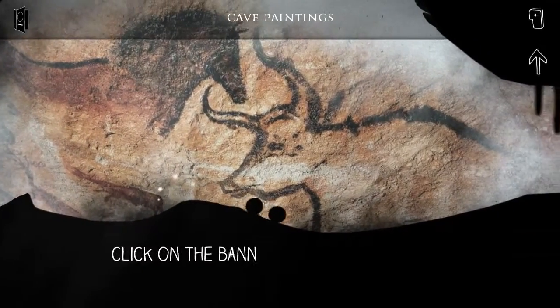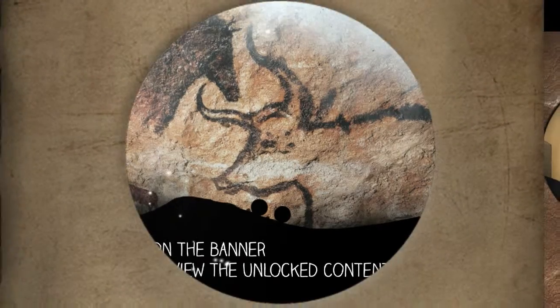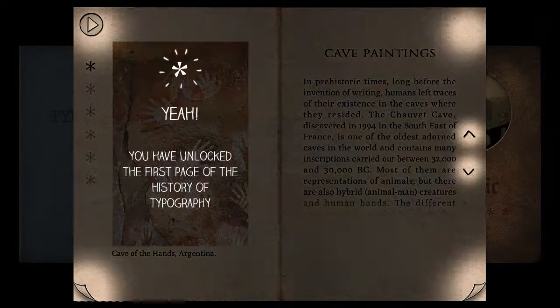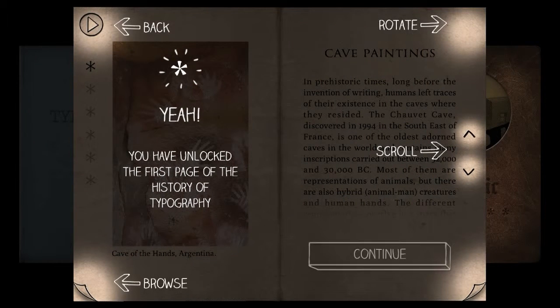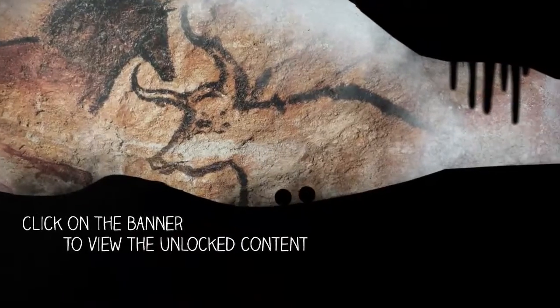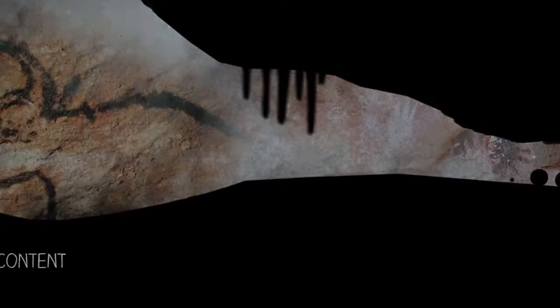I have played a bit of the game. If I click on the banner to view the unlocked content or hit Enter, it shows me some information about cave paintings from prehistoric times — the first known existence of writing. I know you guys aren't here for a history lesson on typography or fonts, so onwards to the gameplay.